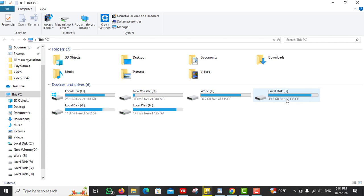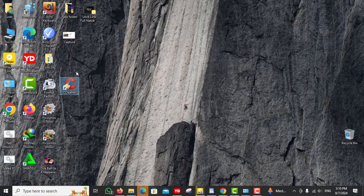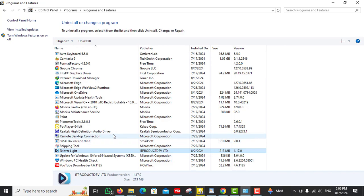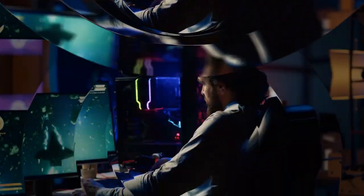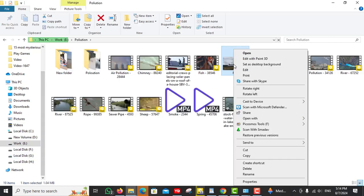Number 10: Free up disk space. A cluttered hard drive can slow down your system. Use tools like Disk Cleanup or third-party software like CCleaner to remove unnecessary files. Also consider uninstalling programs you no longer use. Keeping your drive clean and ensuring you have plenty of free space can improve load times and overall system performance. On Windows 11 you can also use Storage Sense to automatically free up space by deleting temporary files and managing cloud storage content.